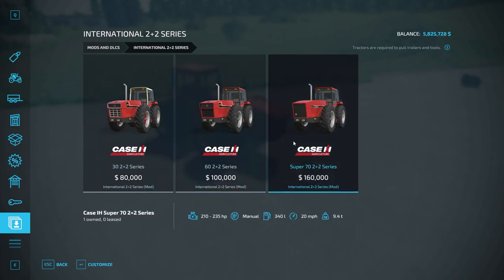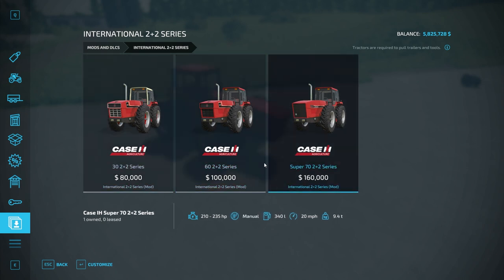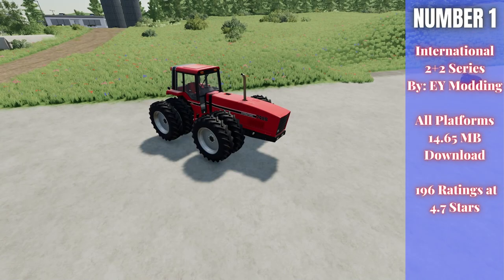There are three different configurations: I have the bigger one out here, the Super 70, going up to 235 horsepower; one up to 200; and one up to 170. So you've got the 30, the 60, and the Super 70. Overall a really well-done mod — a cool older-school tractor to use on your farm.